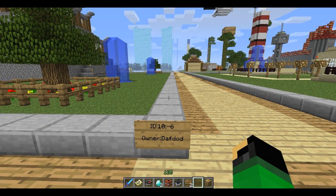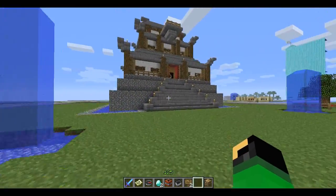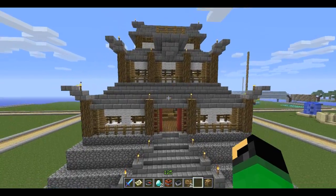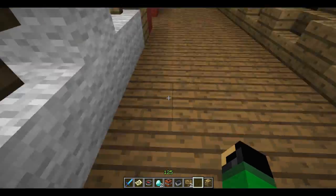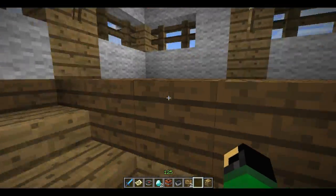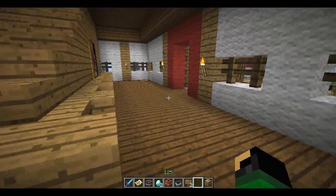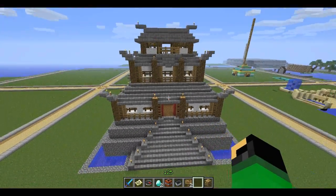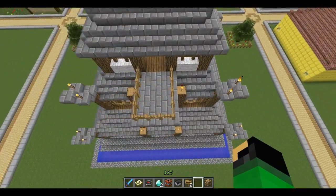Here we have the plot of Daftod, and he's got an Asian-style temple sort of thing — I hope that's close to right. It looks awesome though. Let's have a quick walk around, see the things going on inside, get some ideas for our own brain barf. Looks fantastic from the outside — really like it. Good work, man. On to the next plot.